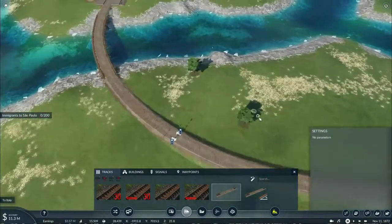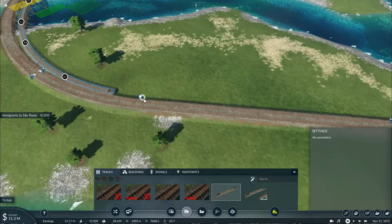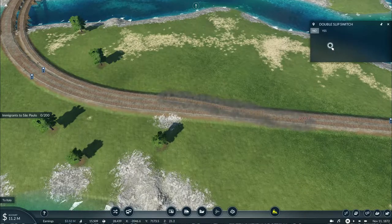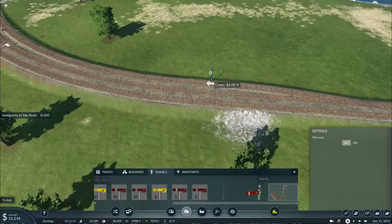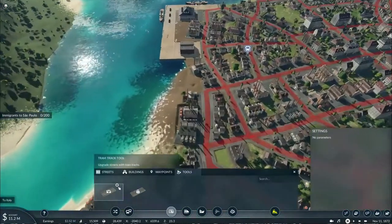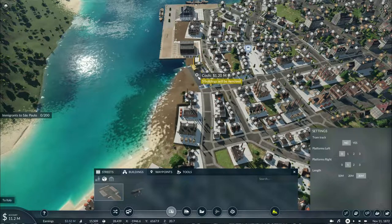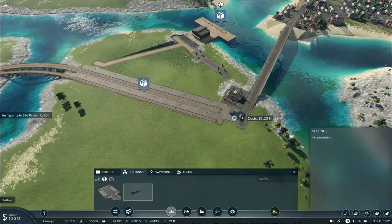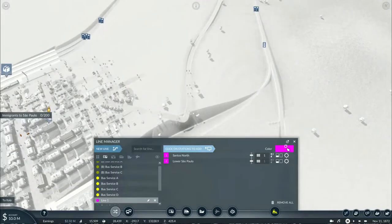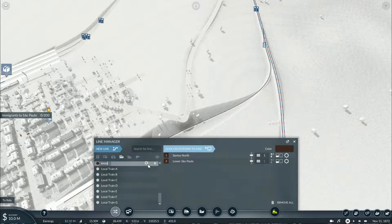First and foremost I need to make sure that my immigrant trains can easily reach the station, so I'll build this track here and build a little extension piece, then connect here and add the double slip switch. Since immigrants require a cargo station and not a passenger station, let's put the pickup close to here and have a drop-off point here. I'll add a new roof and call this the immigrant train.